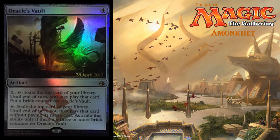First up, we've got our promo cards — Oracle's Vault. Kind of a cool little artifact. I really love the foiling process that Wizards is using on these cards.